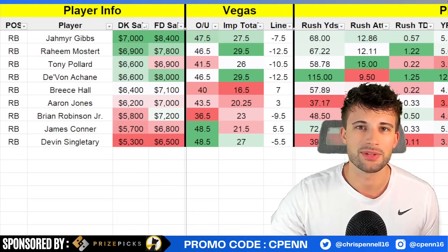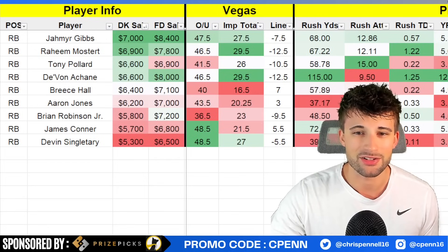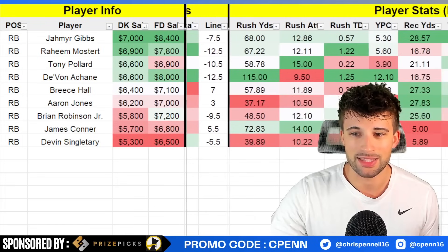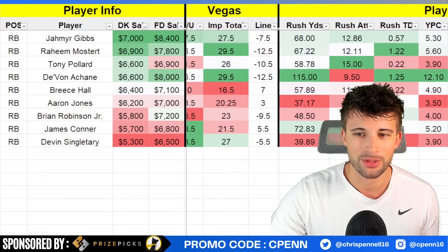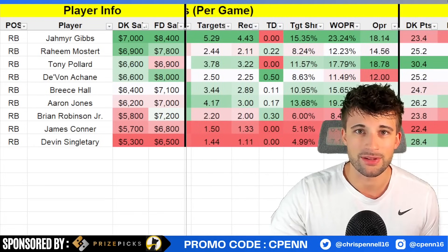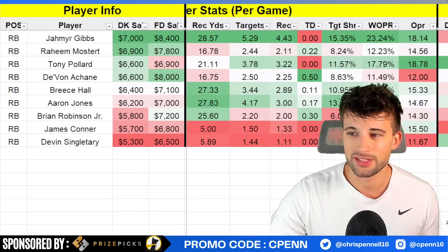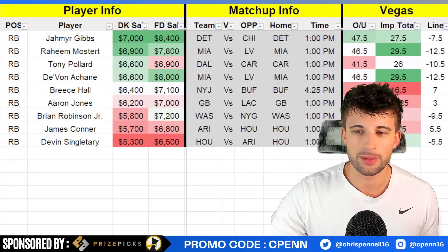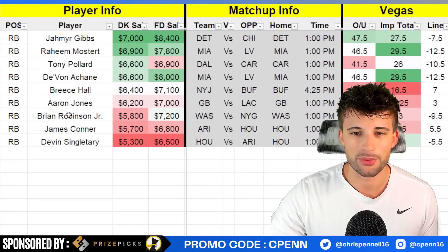Brian Robinson — with no Antonio Gibson this week, it looks like he's going to be the main back. Chris Rodriguez isn't really a guy who profiles well as a pass catcher, so if we're getting more passing game involvement from Brian Robinson at $5,800 versus the Giants' run defense, I'll take that all day. Nine-and-a-half-point favorites at home, 23-point implied team total. We saw last week a 52-yard touchdown through the air from Sam Howell, and the Giants are currently 21st versus running backs, allowing over 110 rushing yards per game. With no Antonio Gibson, Robinson is one of the better value backs on the entire week.